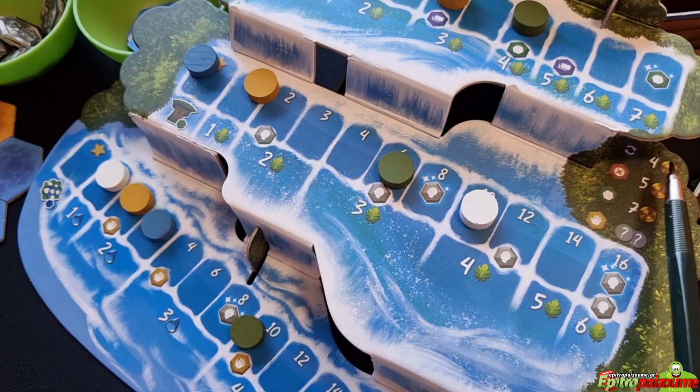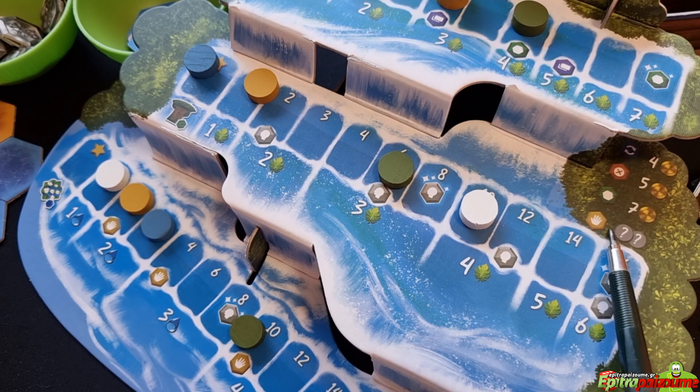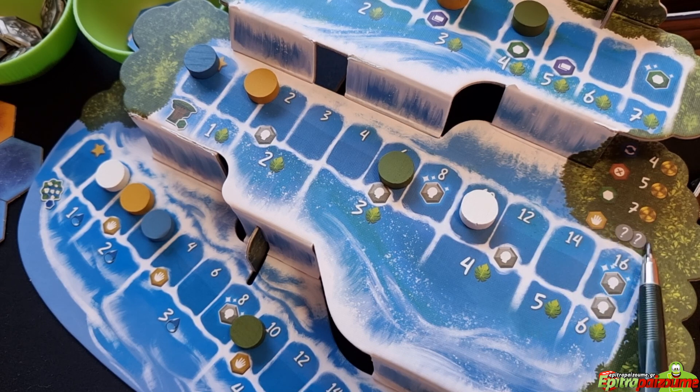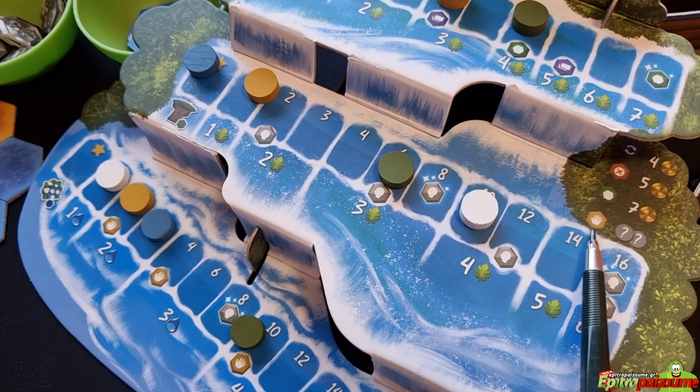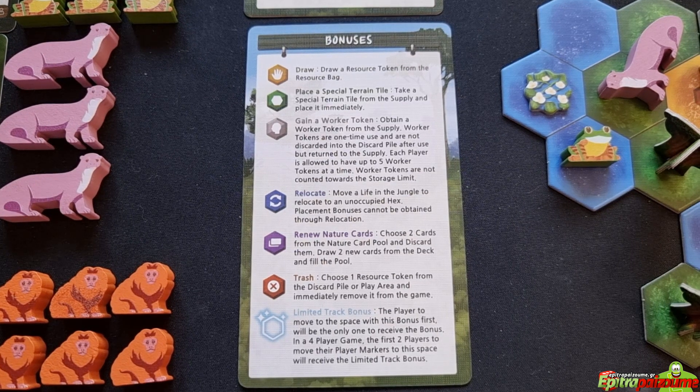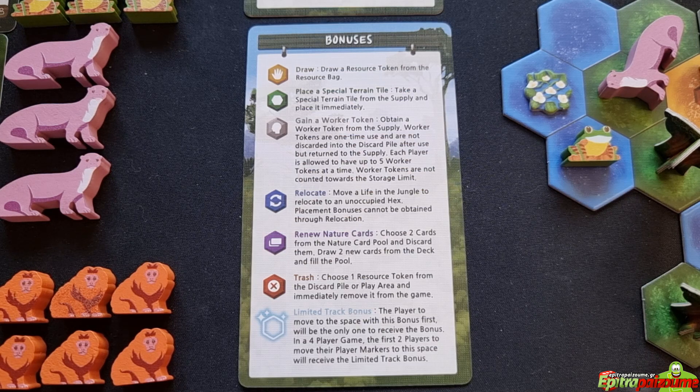Action nine, last but not least, is to purchase a bonus. Purchase a bonus by paying the allocation cost found in the middle floor of the Waterfall of Life. Pay the cost to get these various bonuses. Regarding bonuses in general: bonuses can be earned through placement bonuses, track bonuses, limited track bonuses, purchase bonus actions, and nature cards. Bonuses are only received after the full cost of the triggering action has been paid. Players can choose not to receive a bonus, but they lose it.